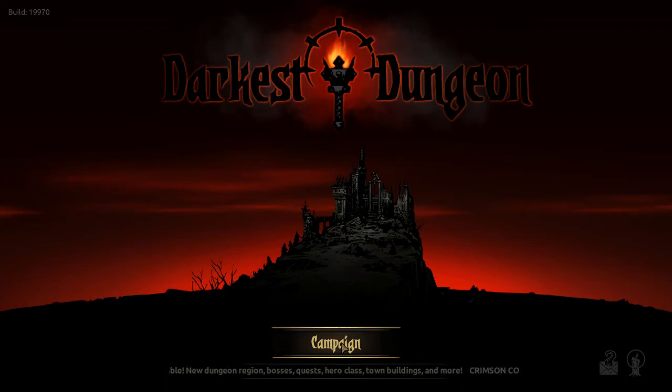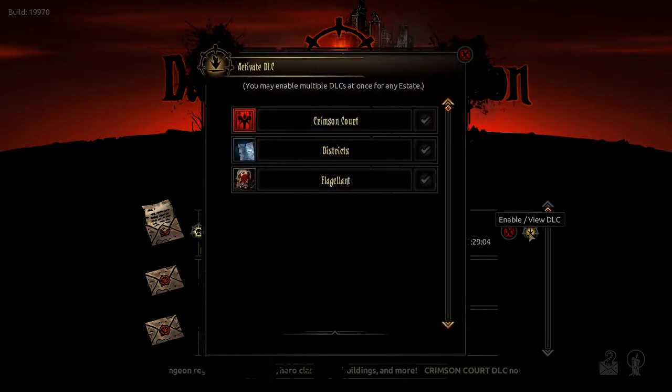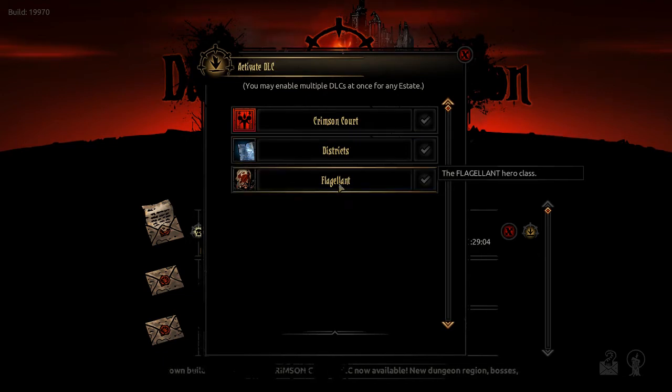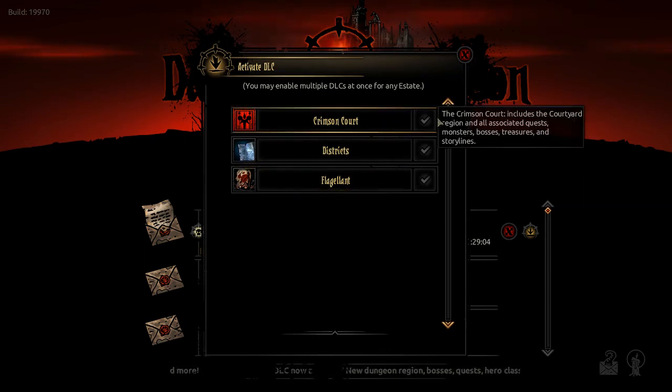What you do is you go to Campaign here, and you have to enable it if you already have a game going, so you click on Enable and you got to select each one to add it in. Crimson Court includes a new area to adventure in, a District System which is a new way to upgrade your Hamlet, and a new class. You can choose to leave none of them enabled or enable all of them — but the thing is once you do it, it's permanent.